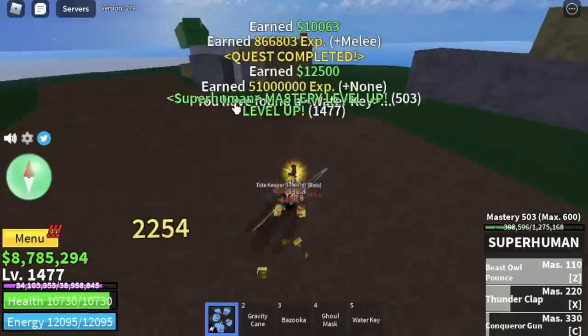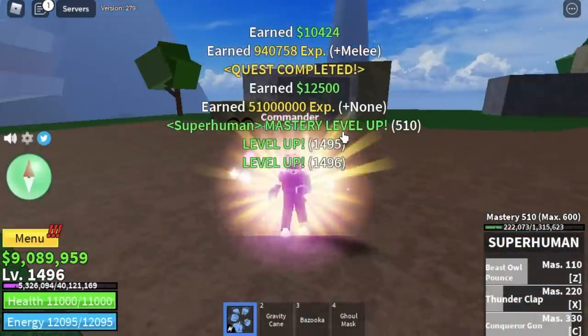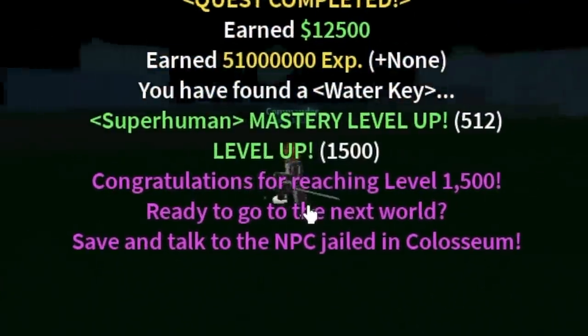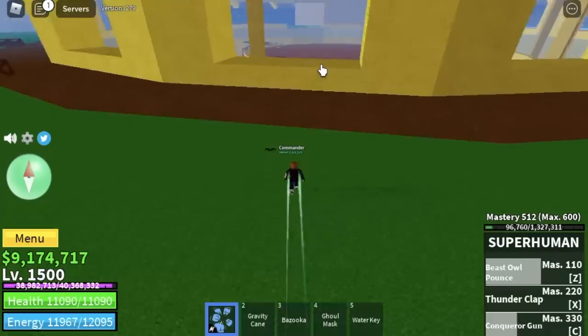Your goal here is to reach level 1500. After that, you will get a quest — a Coliseum quest. But guys, make sure that you finish the Bartolome quest first. Final stat check: max melee, defense is 2199.